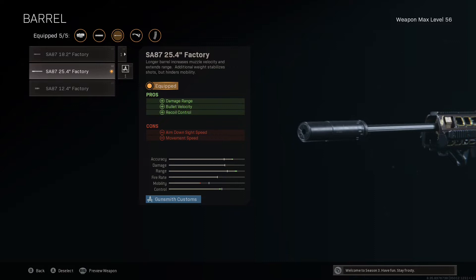For the barrel we are going for the longest barrel available, the SA-87 25.4 inch factory barrel. Other YouTubers might say not to bother using this barrel because most of the time you'd use the longest barrel to further reduce vertical recoil control. This barrel only reduces vertical recoil by 5%, but as mentioned we are going for maximum damage range and bullet velocity. It provides a 20% increased damage range and a 26% increased bullet velocity, making it more effective the further away the target is.